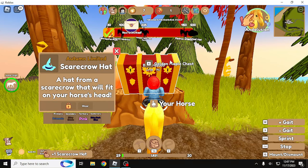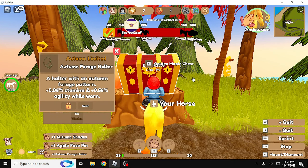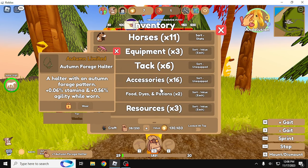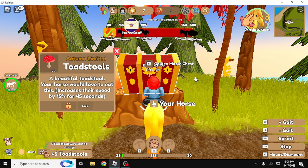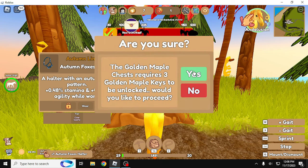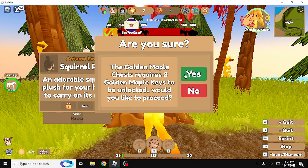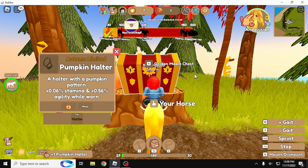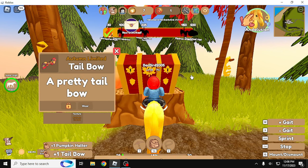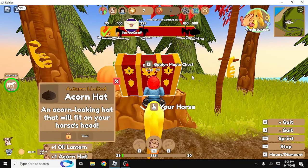My first scarecrow hat — oh wait, oh my God, it's prismatic! That's going to go for a good chunk. I'm not a fan of the autumn shades. Another face pin. How many of these do I have left? Toadstools — I'll keep those because I use them to help with training to get a little faster. Another halter, a saddle pad — I'm not really a fan of patterned tack accessories. Squirrel plush — I like the red one better so I won't keep this. An oil lantern, this one is neon purple — that can get me some stuff.